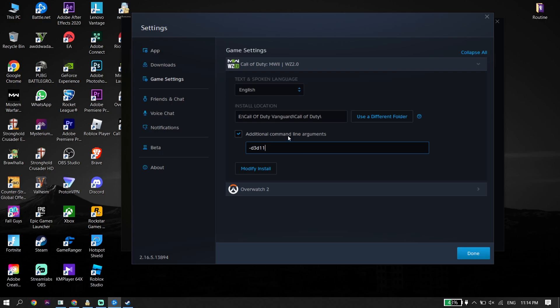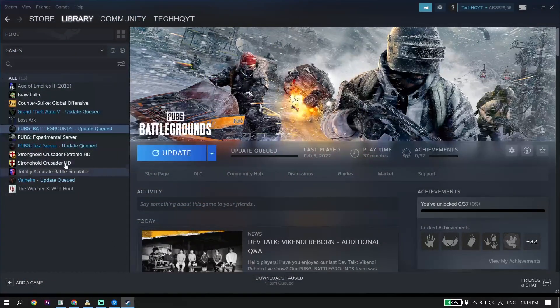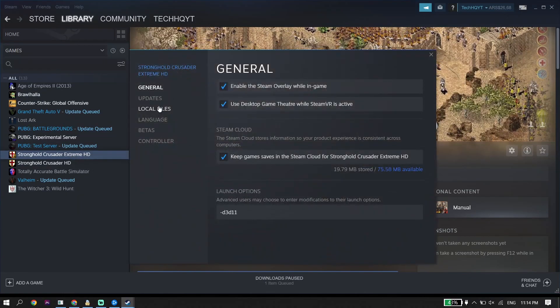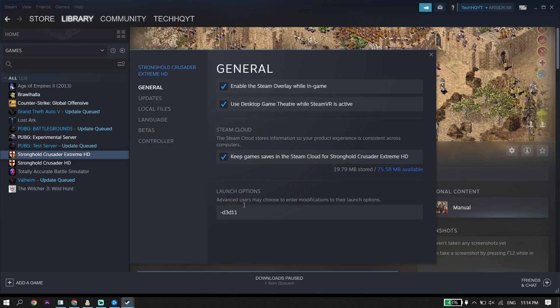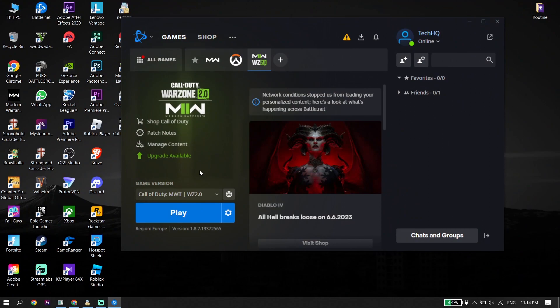If you play Call of Duty Warzone 2.0 from Steam, open up Steam and right-click on COD Warzone 2.0. Click on Properties, click on Local Files, and then click on Verify Integrity of Game Files. After verifying your game files, click on General and enter this in Launch Options: -d3d11. Go ahead and verify COD Warzone 2.0 and play it with the -d3d11 argument.